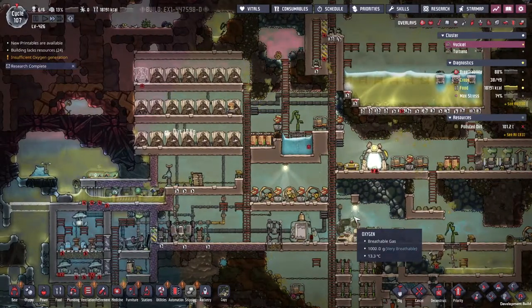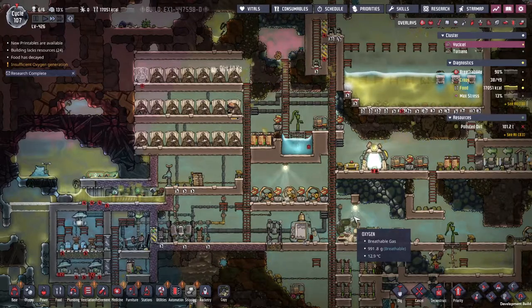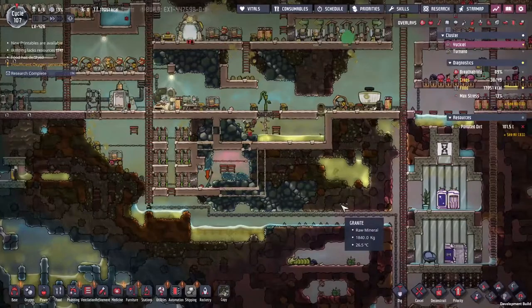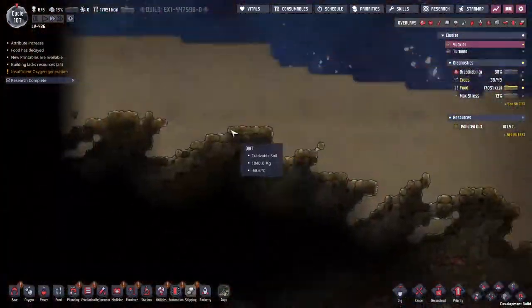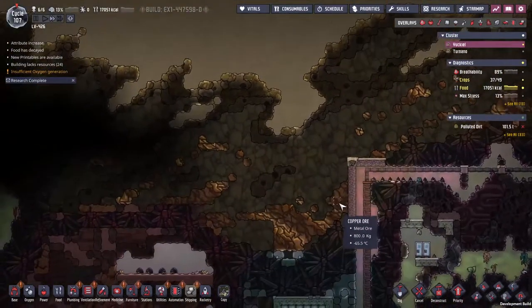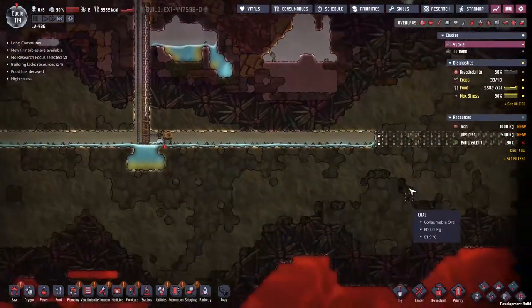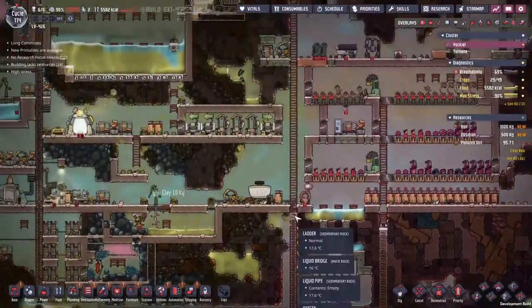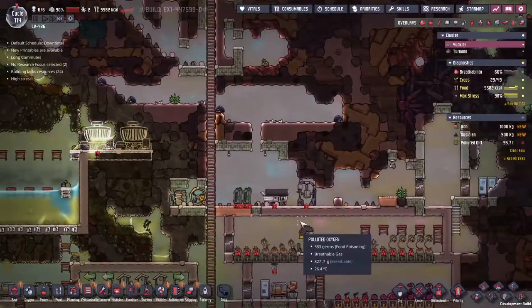And then we'll horrifically destroy the base whilst trying to shoehorn metal production and glass production into the network. But when we're done, we'll have a whole bunch of solar panels hopefully stretching from one side to the other. An exosuit really wouldn't go amiss as well. Hicks has been going on doing the business, opened up quite a bit of a passageway here, but he's at 90% stress. We've given him a fairly nice bedroom but we could also upgrade that - I have another plan.